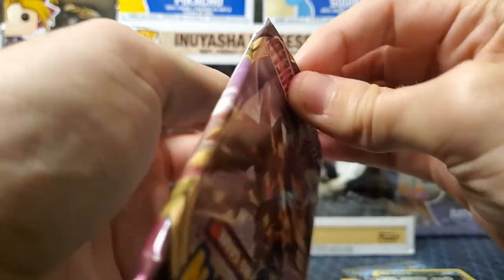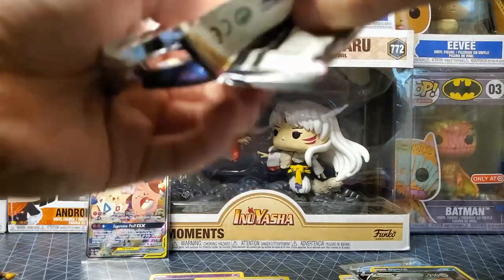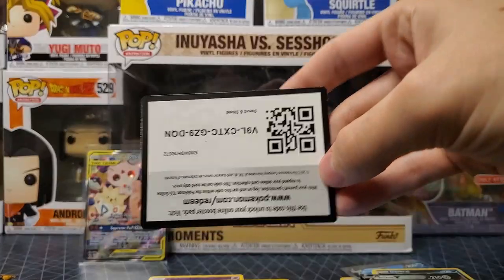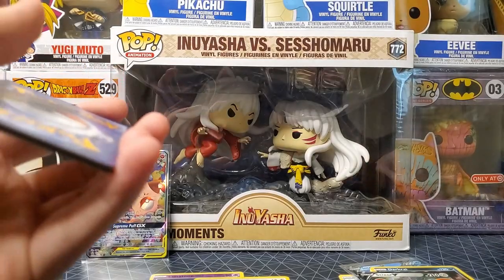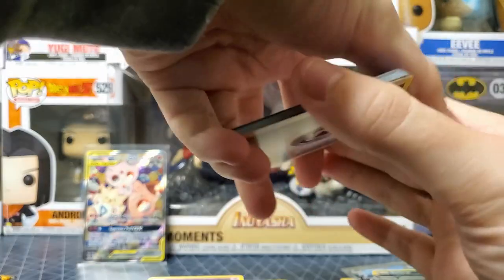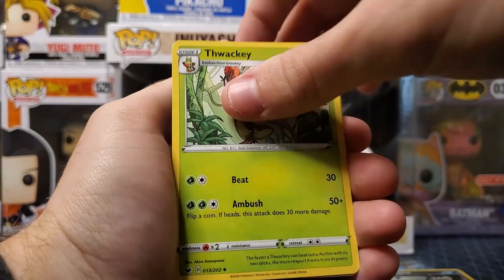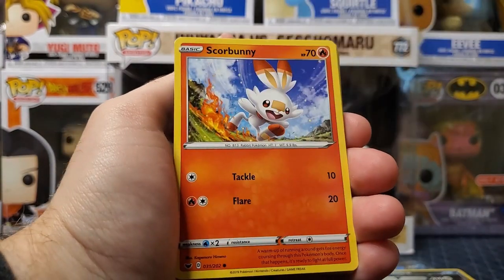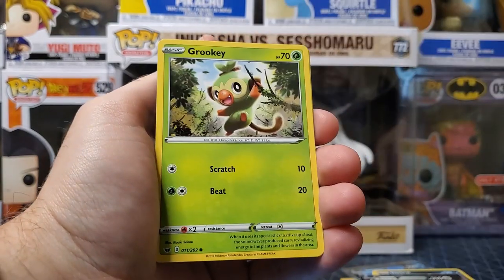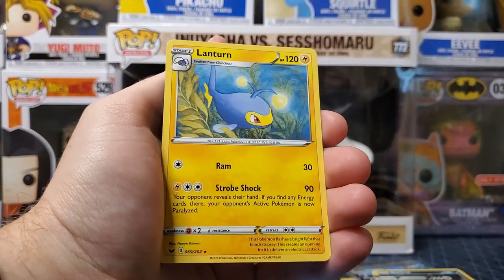Let's go to Sword and Shield. Fire Energy — okay, Steel. Corvisquire, Thwackey, Pokémon Catcher, Scorbunny, Silicobra, Yamper, Rookidee, Cufant, Morpeko — boom — Lanturn.